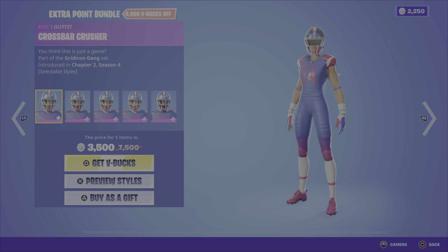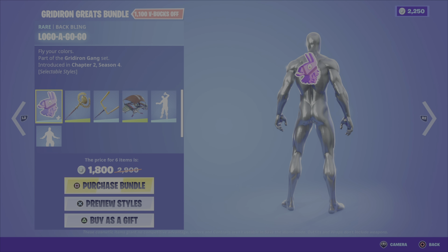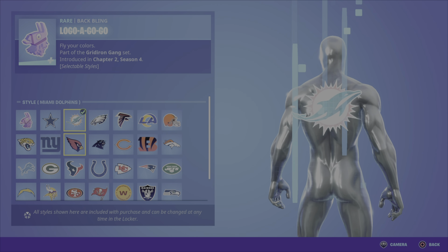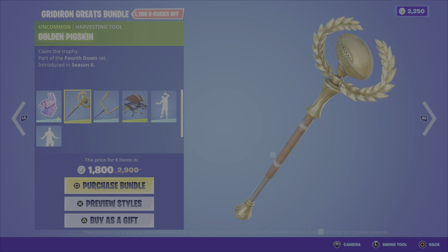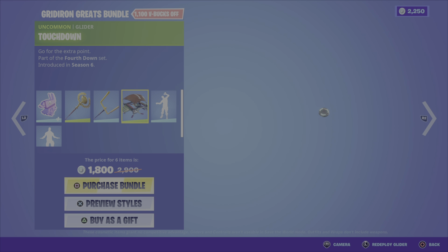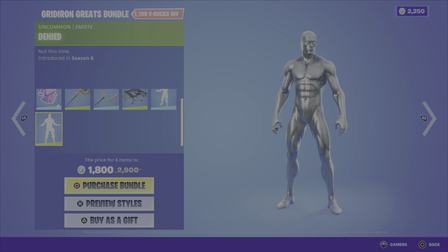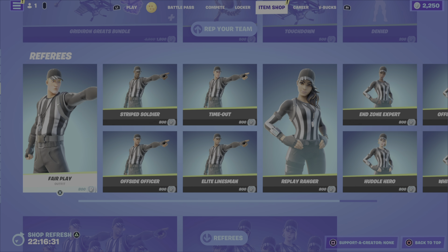First up we have the Scrimmage Scrapper. These outfits, by the way, are from the Gridiron Gang set, Chapter 2 Season 4 — 1,500 V-Bucks. We then have the Pass Rush Ranger, the Blitz Brigade, the Red Zone Renegade, TD Titan, Crossbar Crusher, Trench Runner, Formation Fighter, Snap Squad, and Punt Paragon.